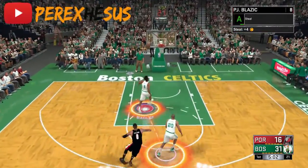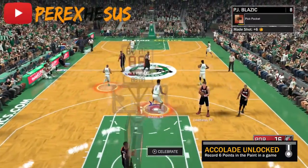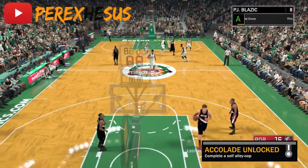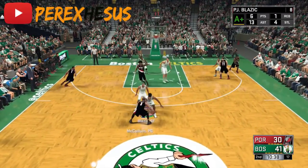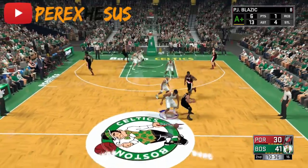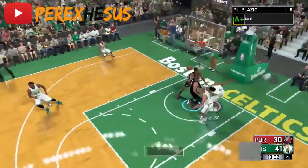You gotta call 3-2 on defense so the four people in the back can guard everybody, and you gotta have the pressure of the ball handlers bringing the ball up top. It doesn't matter what position you are — you just gotta pressure the ball handler, and once you get that steal you gotta be out on the break.